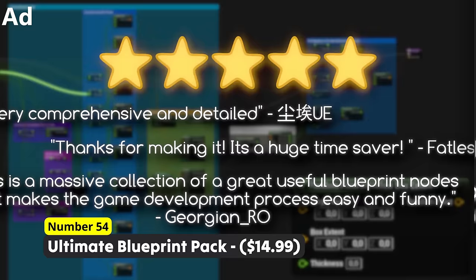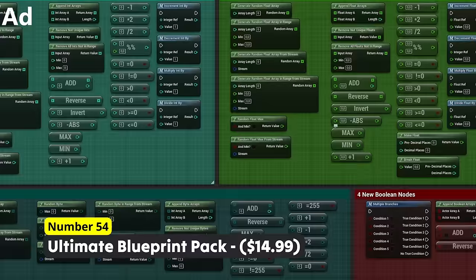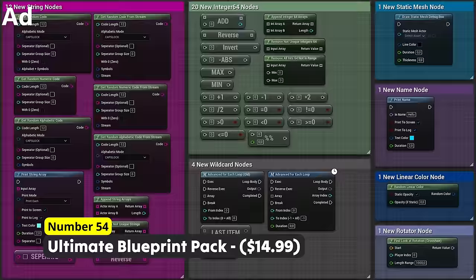The following is my own blueprint pack. Number 54: Ultimate Blueprint Pack. I created this pack so you guys have an easier life with blueprint coding. With a bunch of new blueprint nodes providing easy solutions for annoying stuff, your workflow will become faster once you get used to the new roster of nodes.